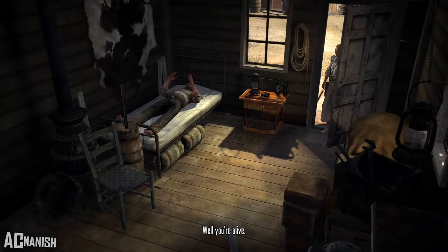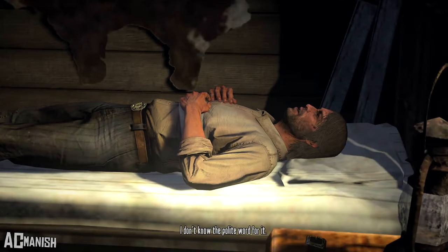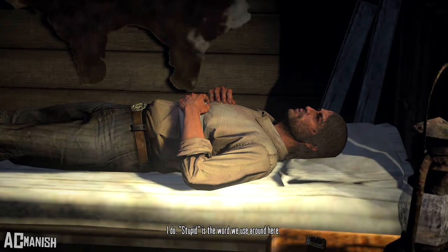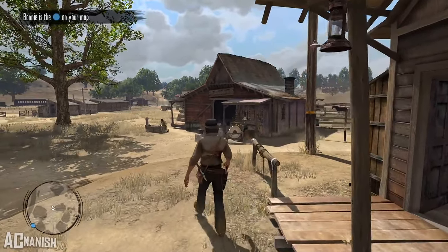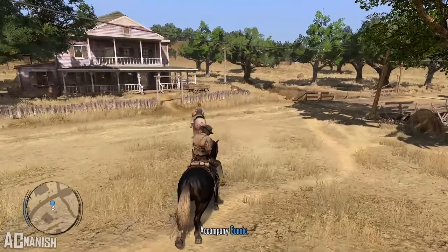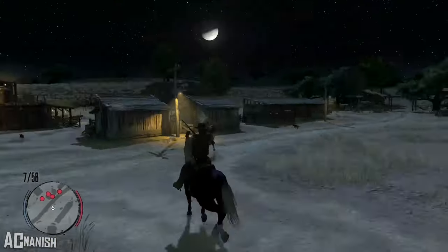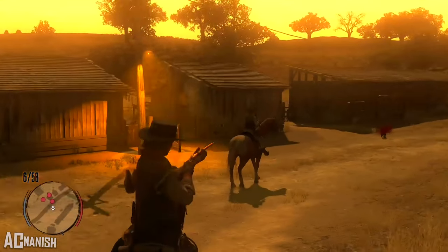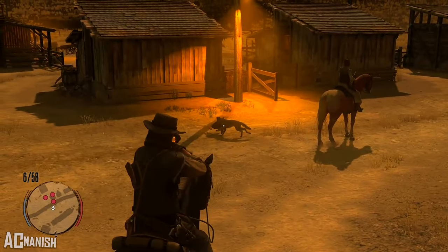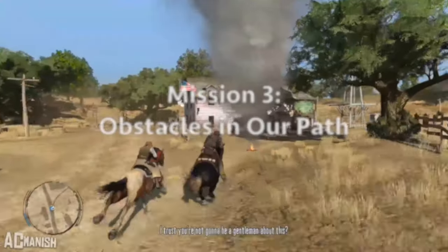In New Friends, Old Problems, we get a strong introduction to Bonnie MacFarland — she's a strong, smart, caring woman who would take care of John even without knowing what he'll do after she saves him. This mission is pretty much just an introductory mission with Bonnie showing John around the ranch and getting the player used to the mechanics of shooting and Dead Eye. Because of this slow pace, it feels pretty boring gameplay-wise.